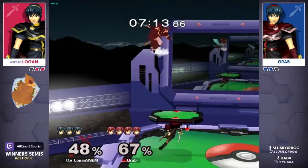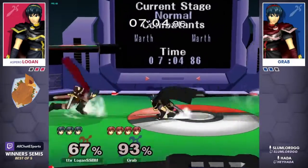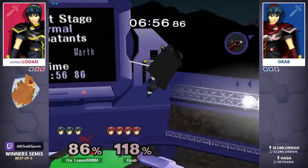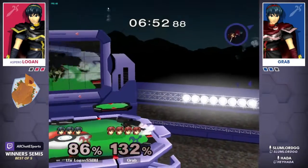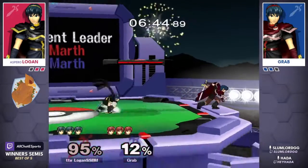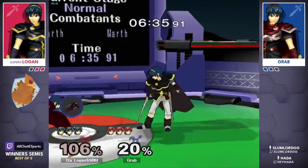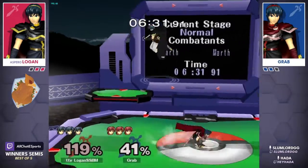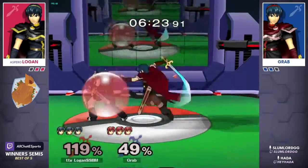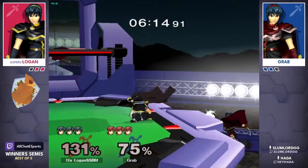Finds an action to grab — early scoop with the up-air, totally tipper. Narrowly avoiding the tip of that down tilt, and Logan is hunting on the chase for a punish. Grab trying to keep this first stock going — 86 percent of extra credit, but that forward smash is probably going to do it. Can Logan make up almost 100 percent difference? We know he can stack up that percent. Down throw going to find the sweet spot for grab — Logan good off the ledge but grab resetting the situation. Great micros, neutral air from grab placing a bit of corner pressure.